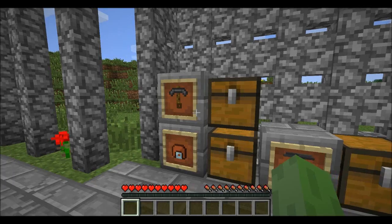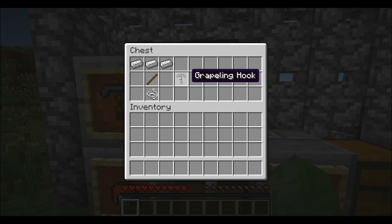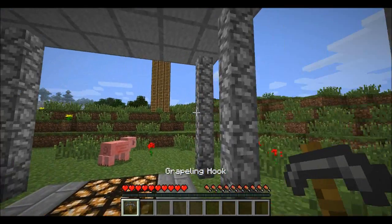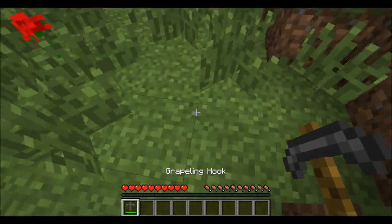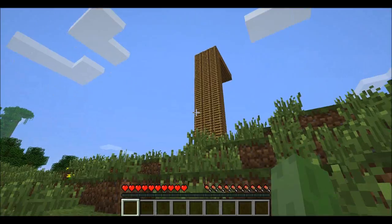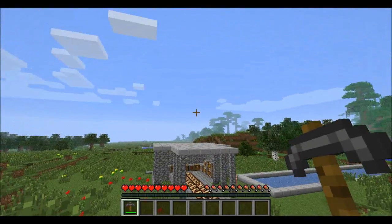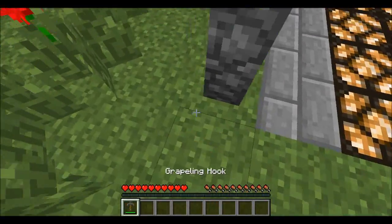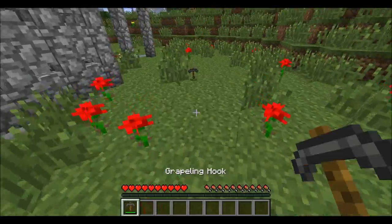The first thing I'm going to show you is the only piece in this mod that isn't armour — this is the grappling hook. You can build it with three pieces of iron, a stick, and a piece of string. Basically what you can do is right-click and you can teleport places, which is quite helpful for getting around much faster. Unfortunately, if something is too far away it will only take you halfway — it won't take you infinitely.